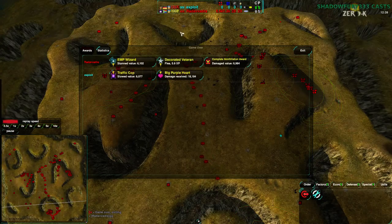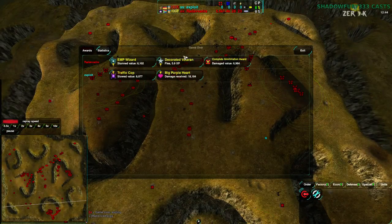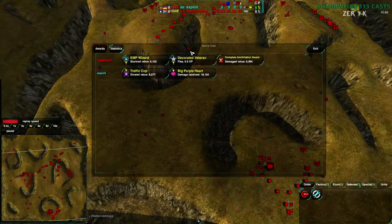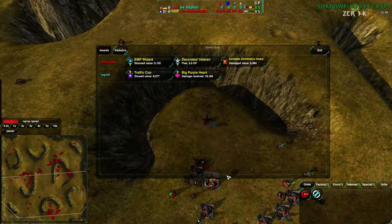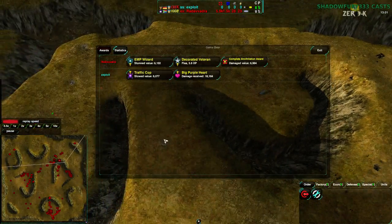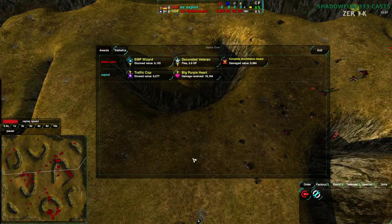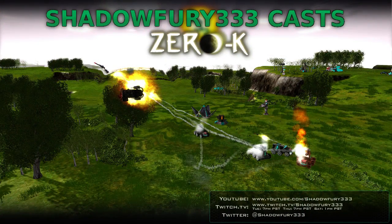That being said, Exploit actually is a pretty good player — I have seen him play before. Radovadra just out-contained him. That's the thing to take away from here: flea contains are terrifyingly powerful. That's the thing to take away from this entire evening stream — fleas are awesome at contains. So with that, I will be done. That is going to be it for me tonight. Thank you all for watching, everybody, and have a good night.